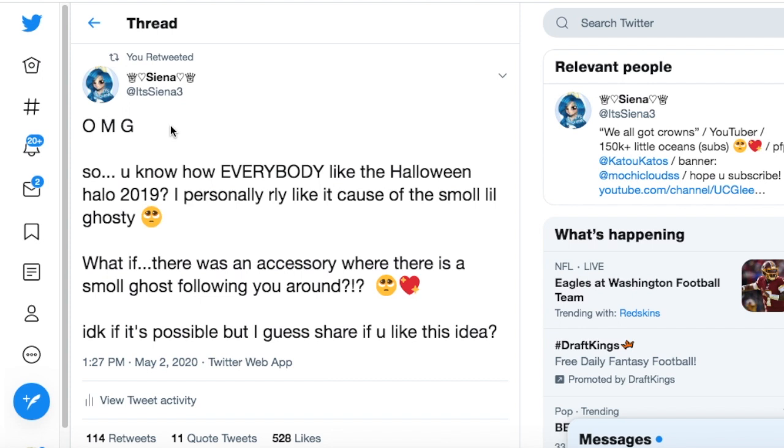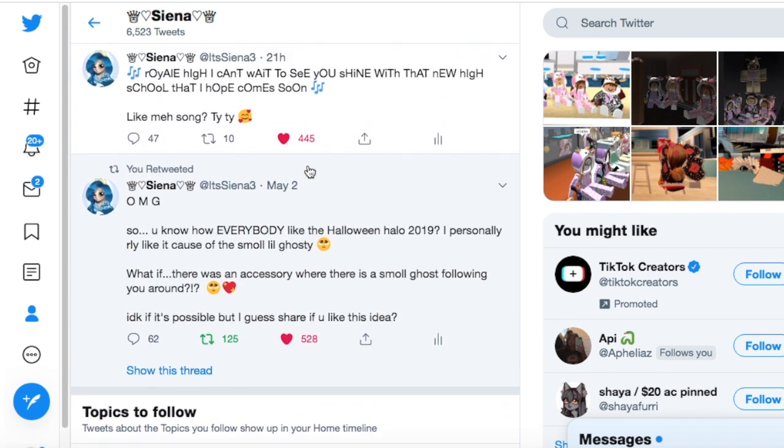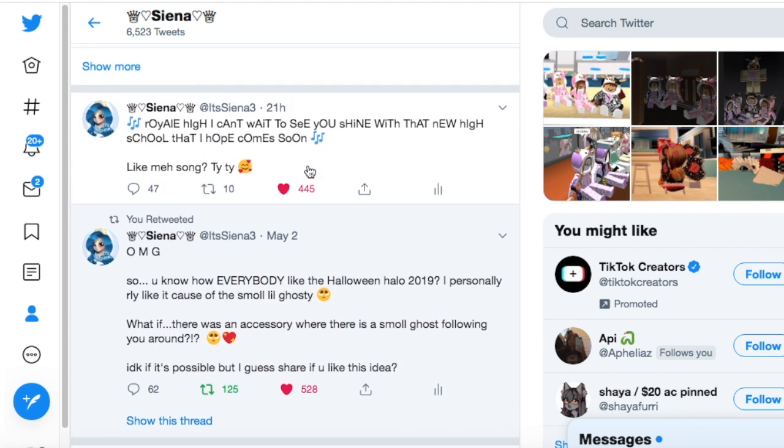Instead of having pets, maybe we could have like small pet-like creatures follow us around — small versions — because when they're small, they're so cute. I feel like small things are adorable. Like puppies when they're small, or kittens — that kind of thing. So I'd love to see that. Comment down below if you guys would like to see that too, because I feel like it'd be a really cool option to have in store.